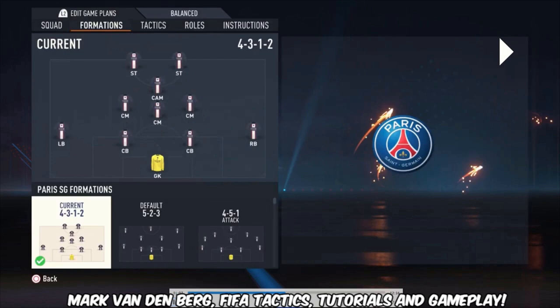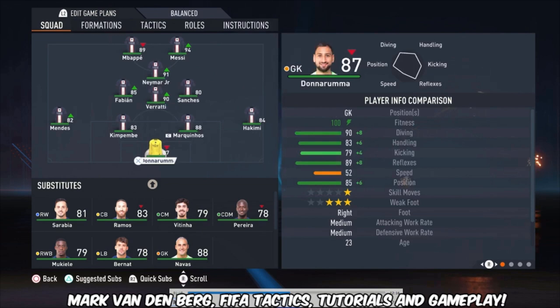Going to the lineup: I'm using Donnarumma as goalkeeper. He has a lower rating than Navas, but the stats are almost the same. Donnarumma is way taller than Navas and for my feeling he makes better saves. But feel free to use Navas if you want, because the goalkeeper doesn't have any influence on the tactics we're using.